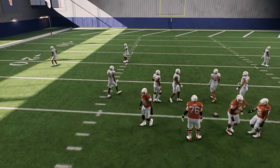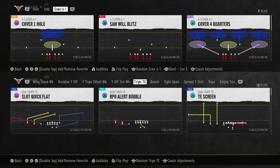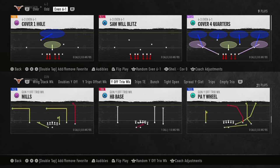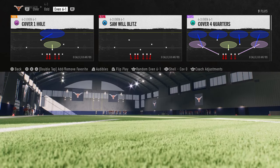In this video I'm going to be breaking down the best blitz in College Football 25 — this is probably the best blitz in the game. It is insanely fast, coming in super fast, basically forcing a max protect. And even if they do max protect, oftentimes the blitz will still come in.